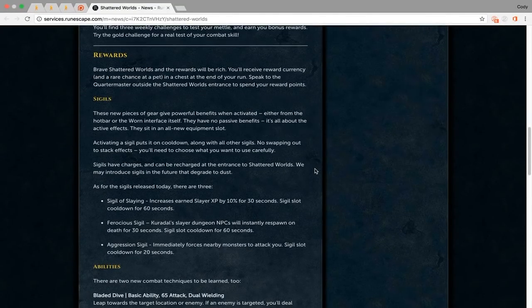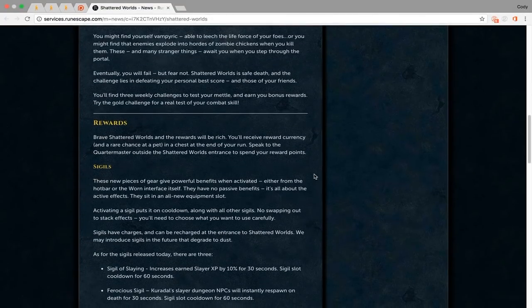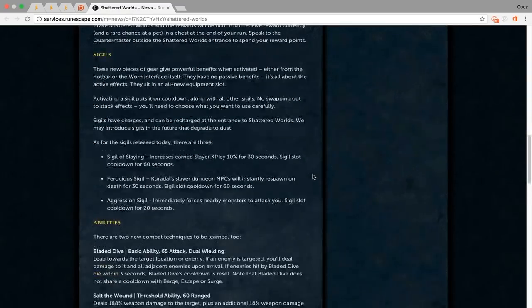If you can do both Bronze and Silver once per week, that's 550,000 Anima in a very short amount of time. This could end up being a new weekly event to do, and honestly that's probably what I'm going to end up doing with it myself.